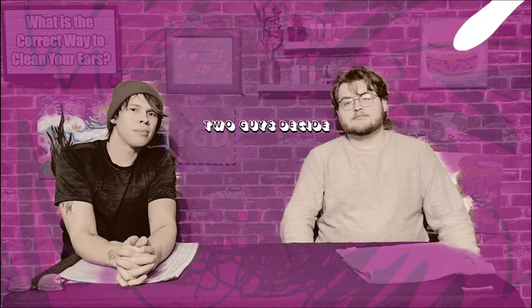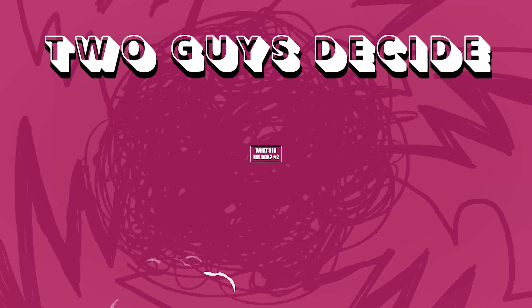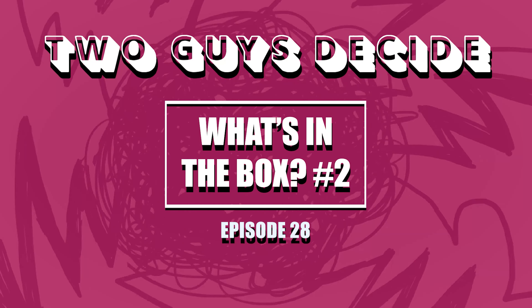Today we'll be playing one of the most famous games of all time: What's in the Box? Today's game is easy. Each of us have brought five items that we are going to put into this box and have the other feel while they are blindfolded. The best out of five wins. Our order of guessing will be decided by a small cube called a die.